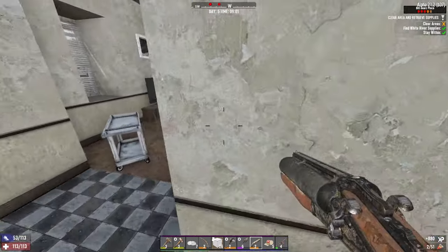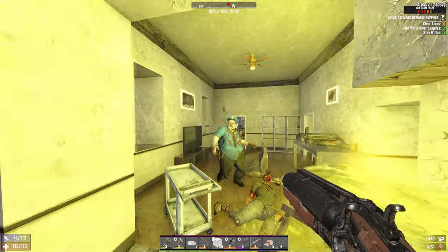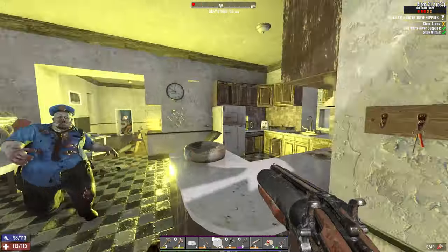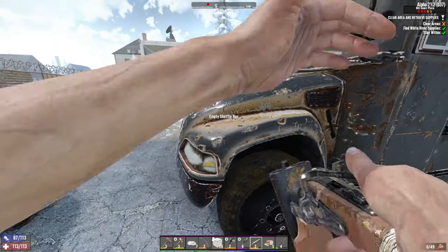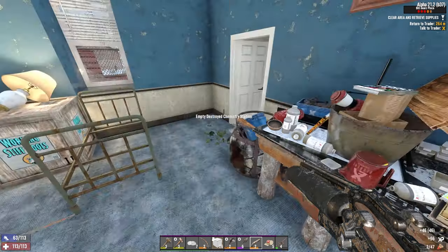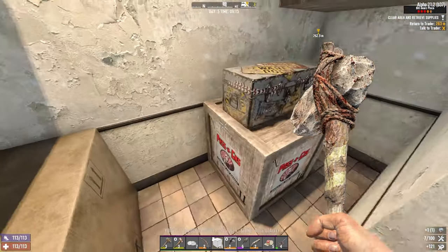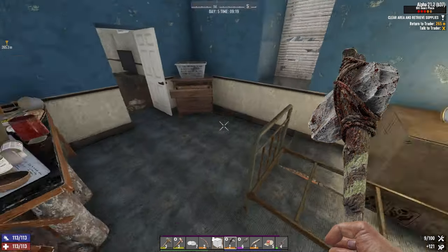If that thing hits me I'll die. Run away. Chemistry station. No luck on the forge aheads then, that's fine. Tools digesting some duct tape. Tools digesting some oil. Another tools digest.